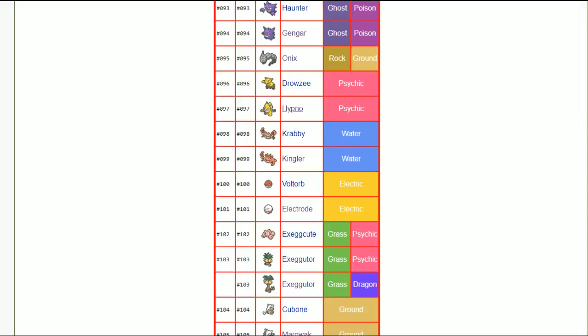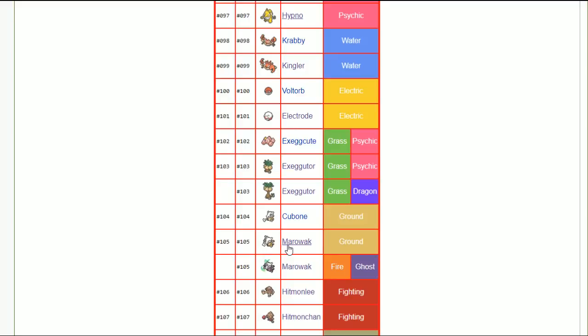Exeggutor — I just think modest Exeggutor is the best way to go. You put them to sleep with sleep powder and then hit them with a lot of different coverage moves.